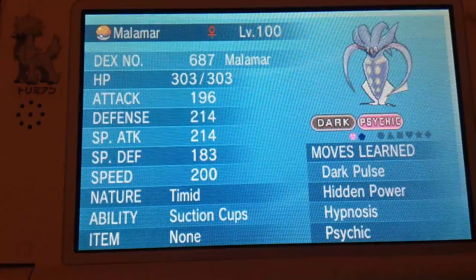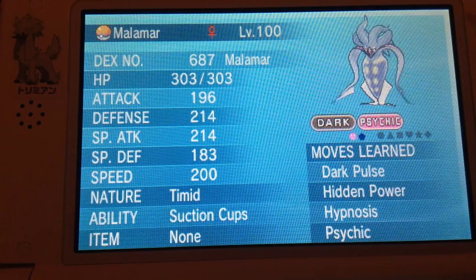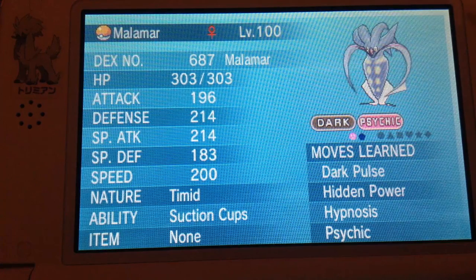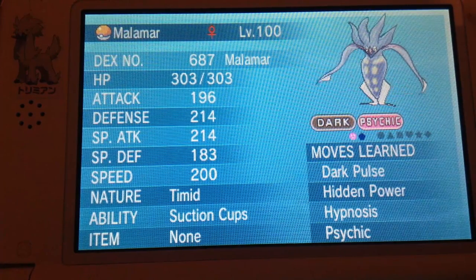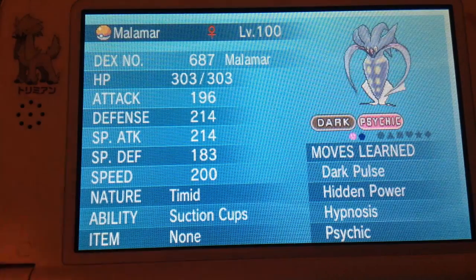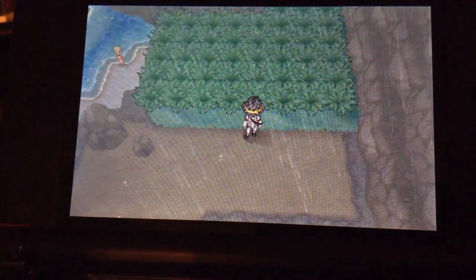The third Pokémon should have the Suction Cups ability, which increases the chance you'll find Pokémon while fishing to nearly 100%, so long as it's in the front of your party. Aside from being useful by itself, it makes chained fishing for shiny Pokémon much easier. I recommend Inkay for this, because it's both cute and easy to find. Suction Cups is also useful in encounters where Pokémon trying to flee with Whirlwind or Roar cannot actually escape from battle. You can find this Pokémon on Route 8.